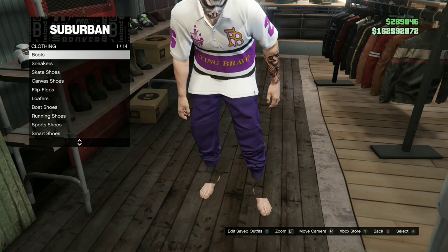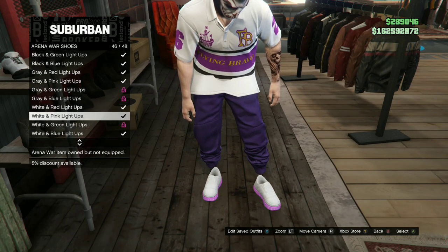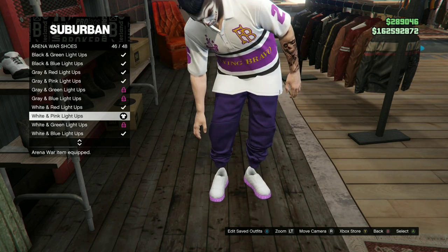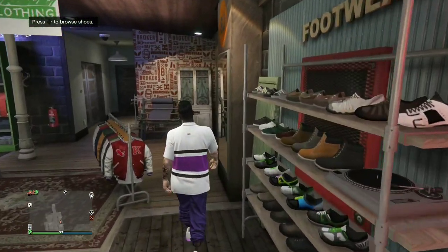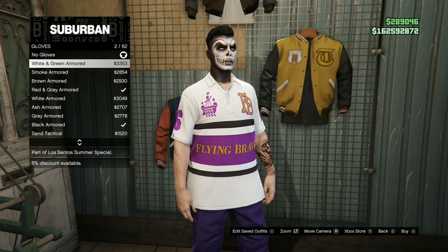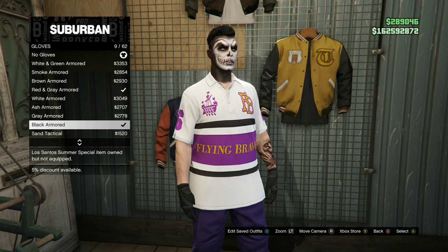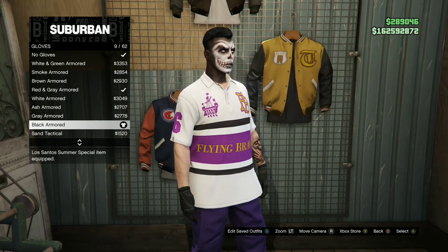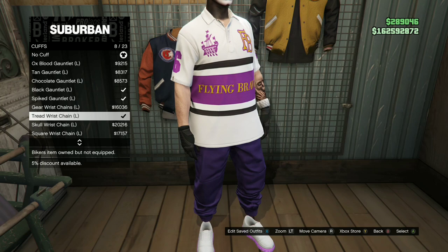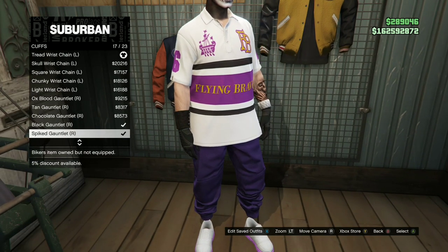Make your way over to the shoe section, go to the Arena War shoes, and you will need to purchase the white and pink light-ups. Purchase these. Now head over to the accessories, go to gloves and purchase the black armored. Back out once, go over to cuffs, and you will need to purchase the Trid wrist chain — purchase both the left and right one.